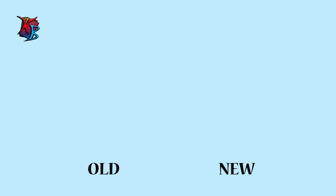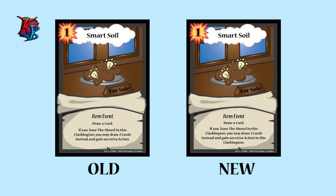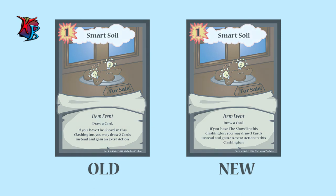And last but not least, at number 9, we have Smart Soil. Old Text: Draw a card. If you have the Shovel in this Clashington, you may draw two cards instead and gain an extra action. New Text: Draw a card. If you have the Shovel in this Clashington, you may draw two cards instead and gain an extra action in this Clashington. Why the changes? We added that the action is gained in a specific Clashington, clarifying that it cannot be used in any other Clashington.